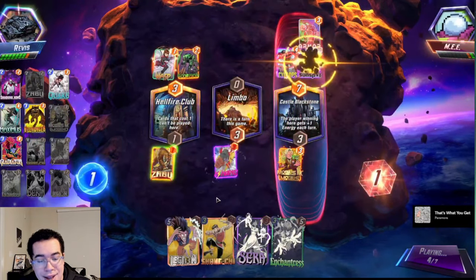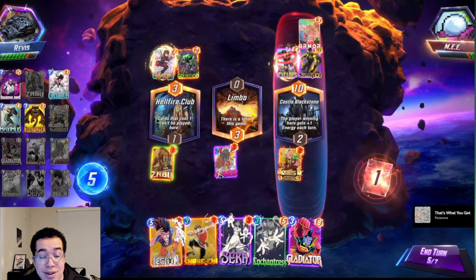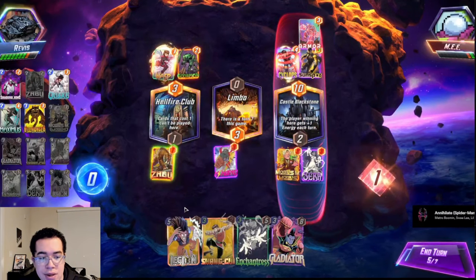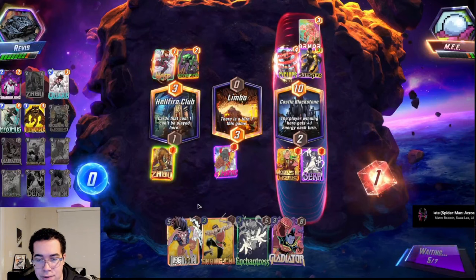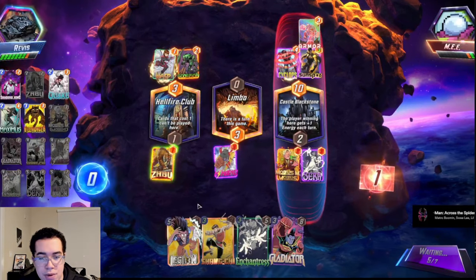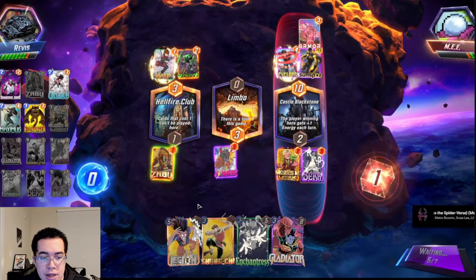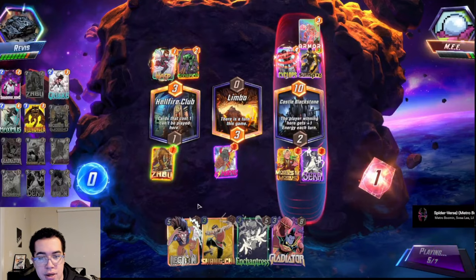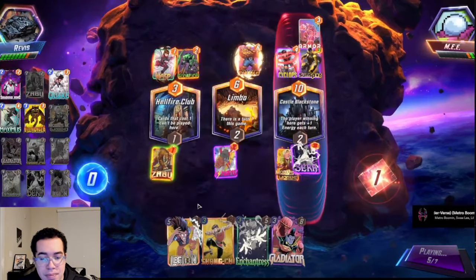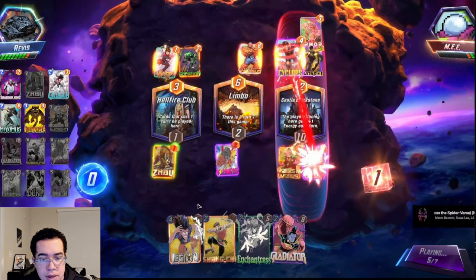If you put in Rogue it would be over Killmonger for sure if it's only Sera in the meta, and what you'd be looking to hit with Rogue is opposing Mobius and sometimes opposing Miss Marvel. That covers the basics of all the cards. Here I was trying to win Castle Blackstone because it's so good for my opponent, but they're also not snapping me so I'm not super worried. We have this 8-cube lead so I'm just looking to steal another game. I'm trying to figure out if it's worth it to Legion and turn off Castle Blackstone.